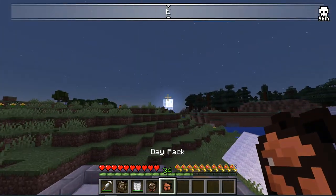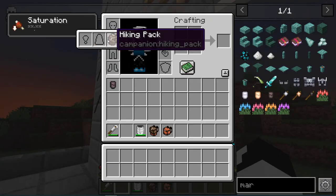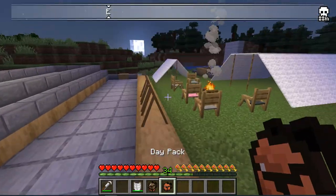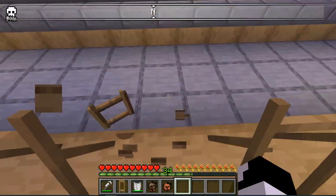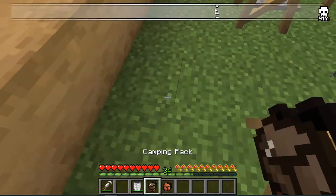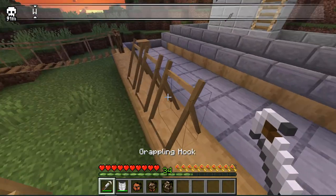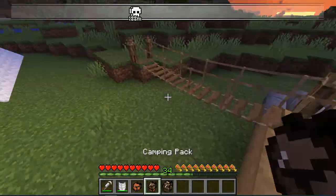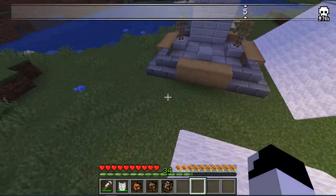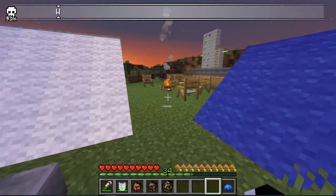We have camping packs that you can equip on your back, giving you a backpack. The way you craft these is by using a leather tanner — you tan the leather to make anything higher than the camping pack. The day pack doesn't need tanned leather, but for everything else, you need the leather tanner. You can also get a big tent and a small tent, which you can dye. Look, you have a blue one now!